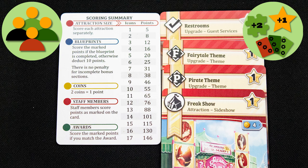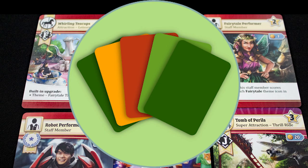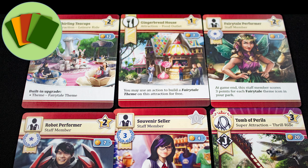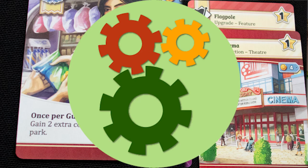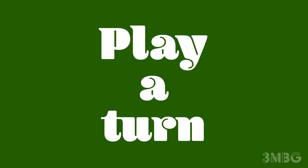Each round will have multiple actions in it. The winner is the player with the most points at the end of the game. You gain most of your points by having attractions with many features and upgrades, and by completing blueprint cards for their bonus points. Your theme park is built using cards representing attractions, upgrades, and staff members — engine-building cards that can interact with each other to create powerful bonuses.